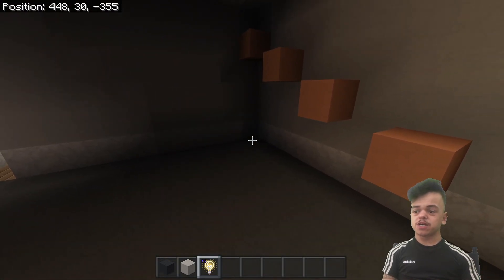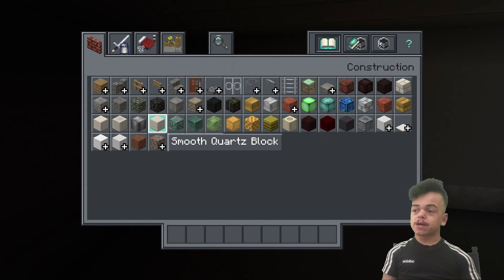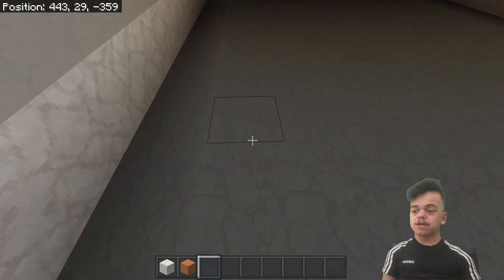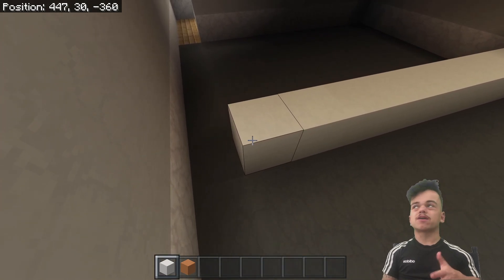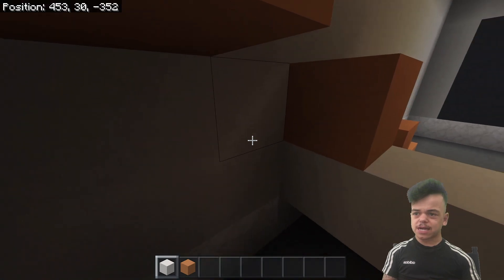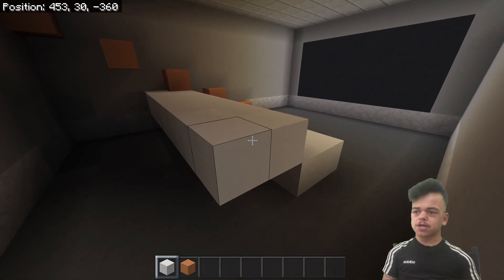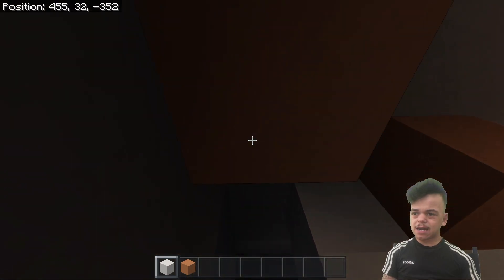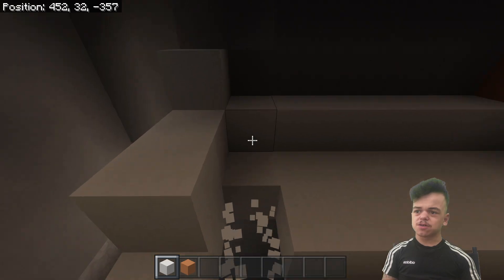It is going to be a bit dark over here but that's absolutely fine since this place is meant to be dark anyway. Let's get some white concrete because I'm going with my YouTube colors — the orange is going to be the seating, black and gray for the floor, and white for basically what holds the seats up. So it goes up just like this, all the way down here. I might actually be able to make this doorway into a two-wide, which will look a lot nicer.